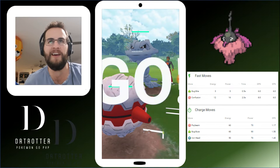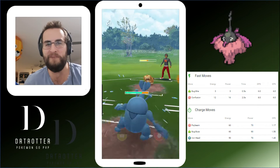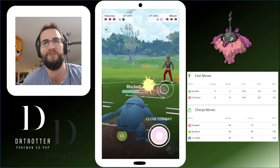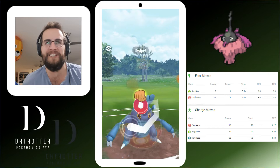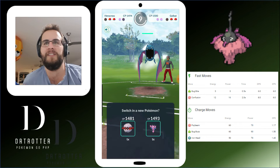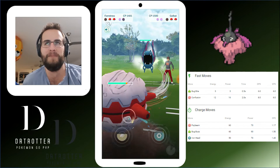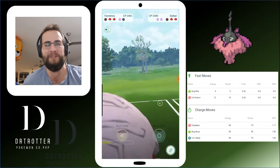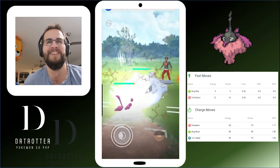Our next matchup — we have a Forretress against the Steelix, and our Forretress doesn't have Earthquake. I haven't moved him at all; never put an Earthquake on him. Fortunately he jumped out of there and we've got a really nice counter to his Bibarel in our Heracross. Over on the right you can see Wormadam Trash. I only know one person running it as a Bug Bite user and that's PvP Steve. I told him to put Confusion on it — he wasn't super pleased with that, but I understand.